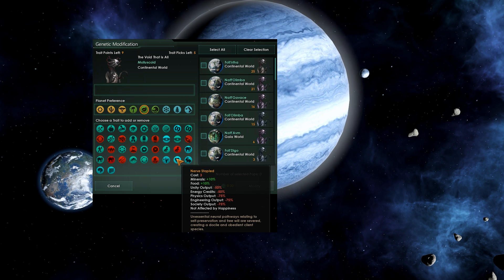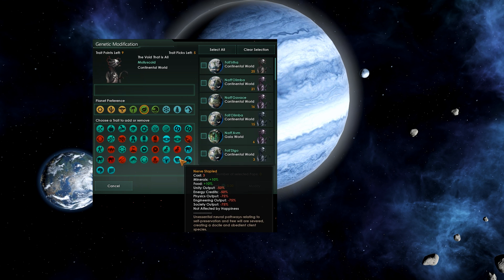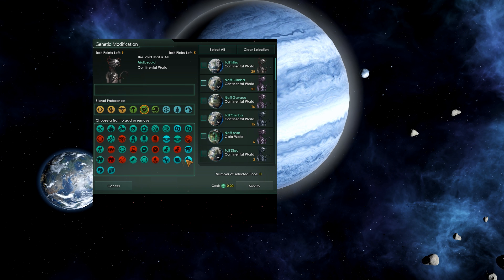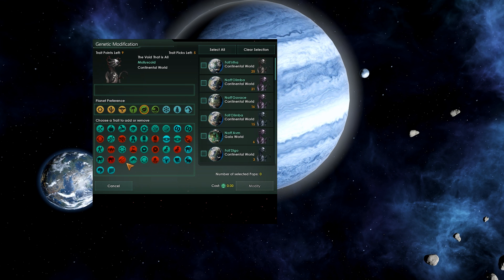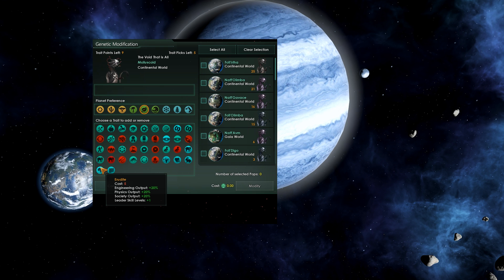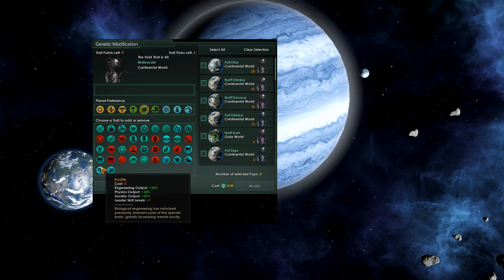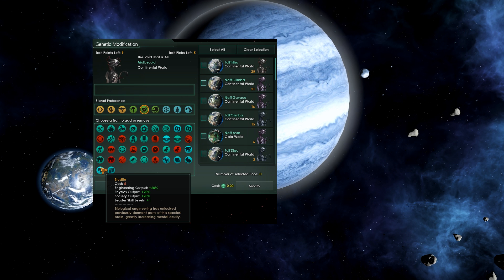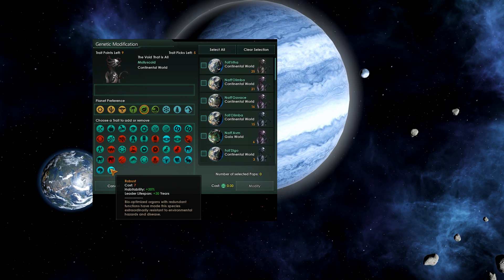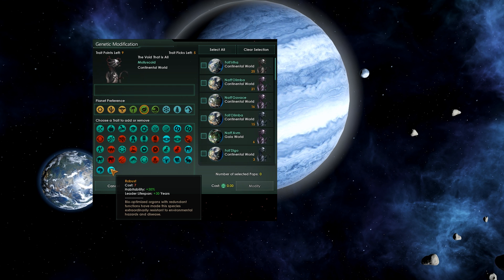Then we have Fertile — well, it kind of goes without saying. It decreases growth time by 30%, and happiness is increased by 5%. Erudite increases tech output by 20% for that species, and all leaders of that species will get an additional leader level, which is pretty damn huge. Finally, we have Robust, which increases the habitability bonus to 30% for that species, and the species leader lifespan increases by 30 years.